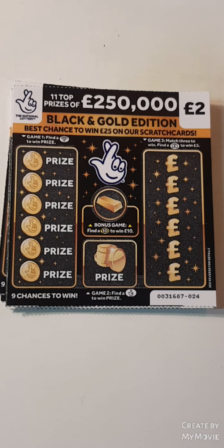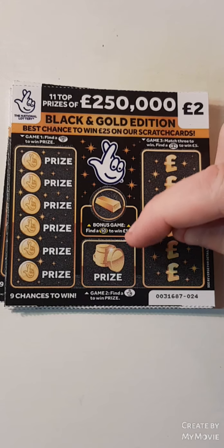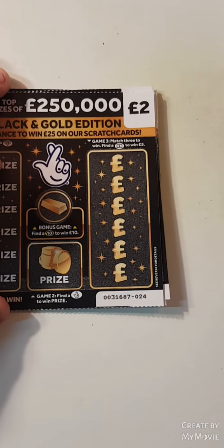Hi there guys, Mr. Air Scratch here. So we have five of the black and gold edition. We have to match three, find the briefcase for five, find a ten, find a diamond. We have card 24 to card 20. Let's see how we get on.